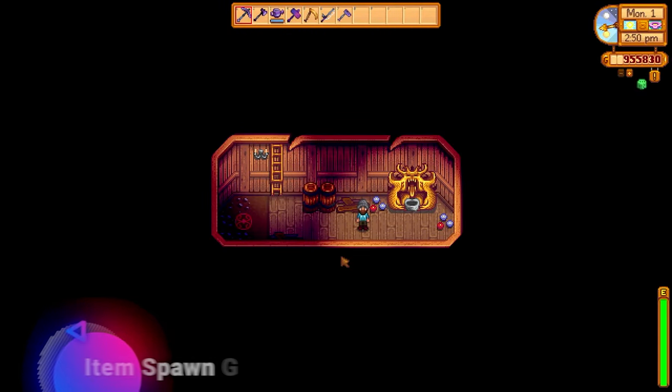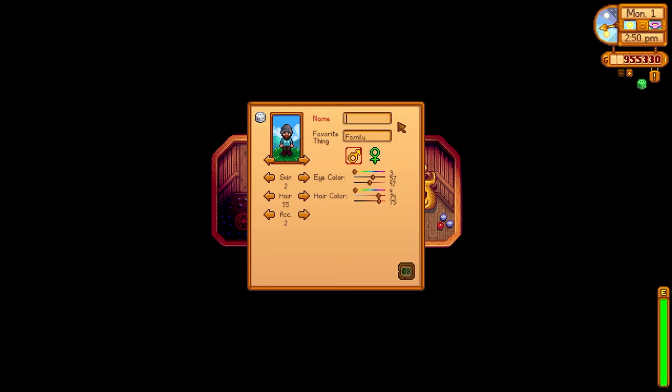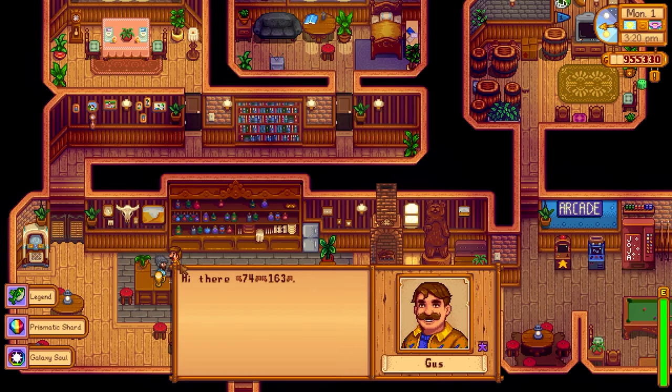The first glitch is how to spawn in items depending on what you selected as your name. Instead of using a regular name, put in item codes. There will be a link in the description showing all available items you can spawn. Because I've put in some item codes, we get a message saying Mr. Ki is disappointed in us. The best way to get the items to spawn is to go to the saloon and talk to Gus — every time he says your name, you get the items.